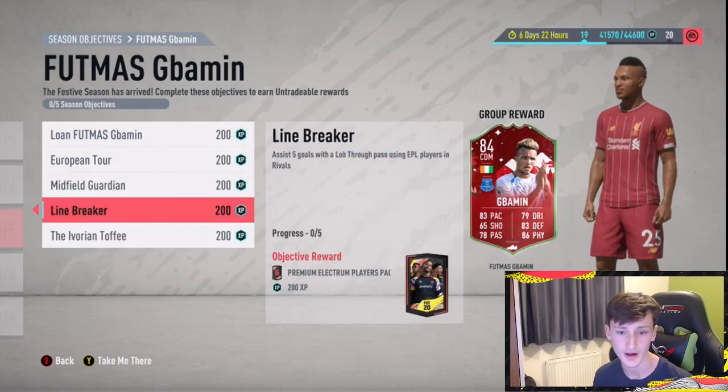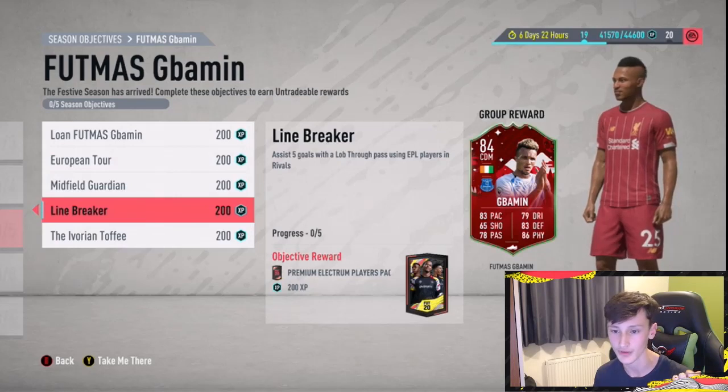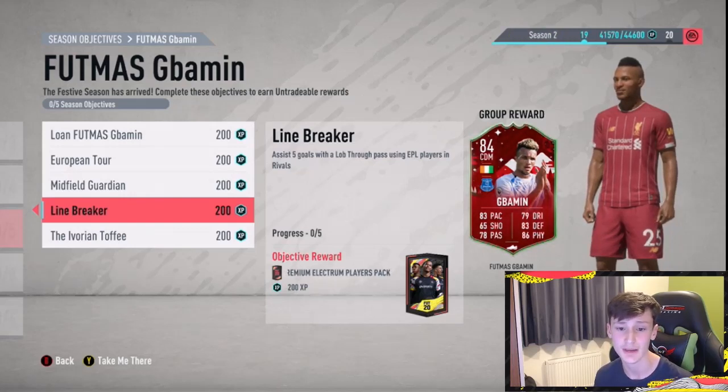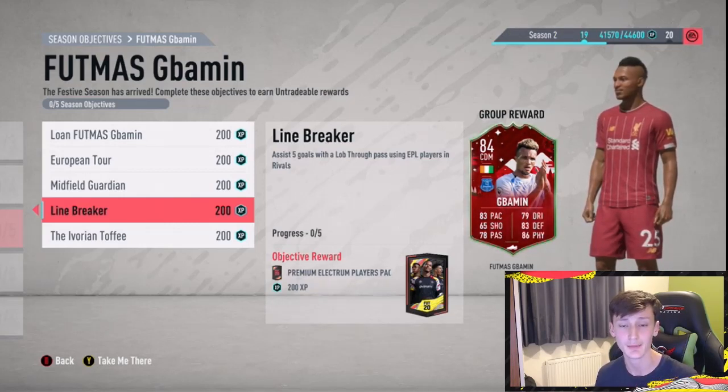For the assist objective, you've just got to use Premier League players. My advice is to go for a full Premier League midfield. If you're using a 4-3-3, maybe have De Bruyne, Naby Keita, and Dele Alli in midfield, and just play over-the-top through balls. That one is going to take a bit of time, but if you put your team name as something like 'line break objective' in the search, you might find a player trying to do the same objective — you could both literally do it together in one game, just playing through balls for each other.